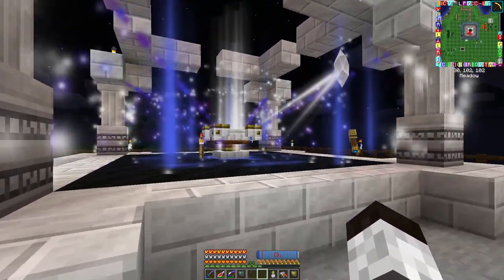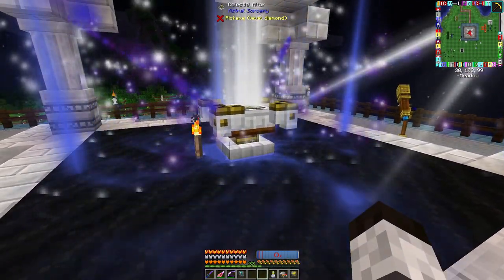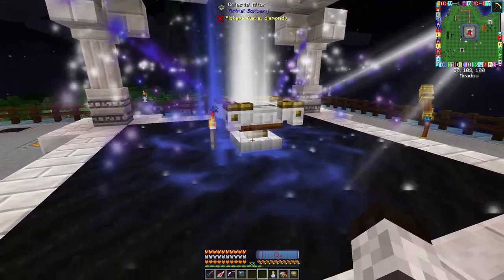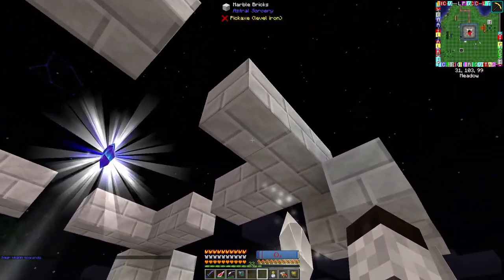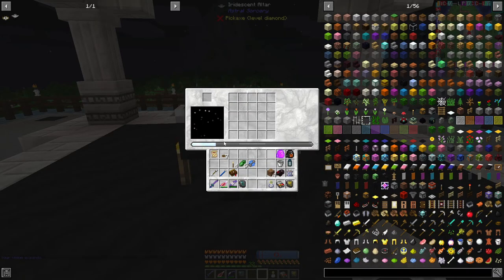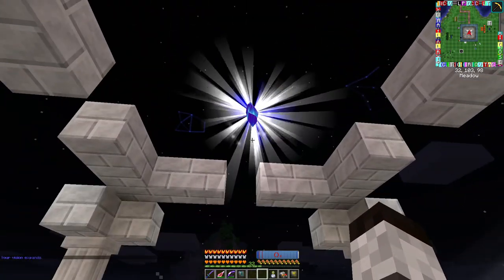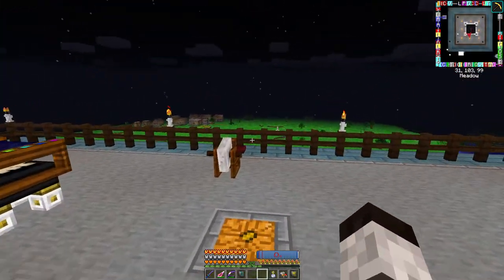That's the only difference between the Celestial Altar and the Iridescent Altar's base — it has basically 28 more of these marble bricks. And now this is fully upgraded. Yay!